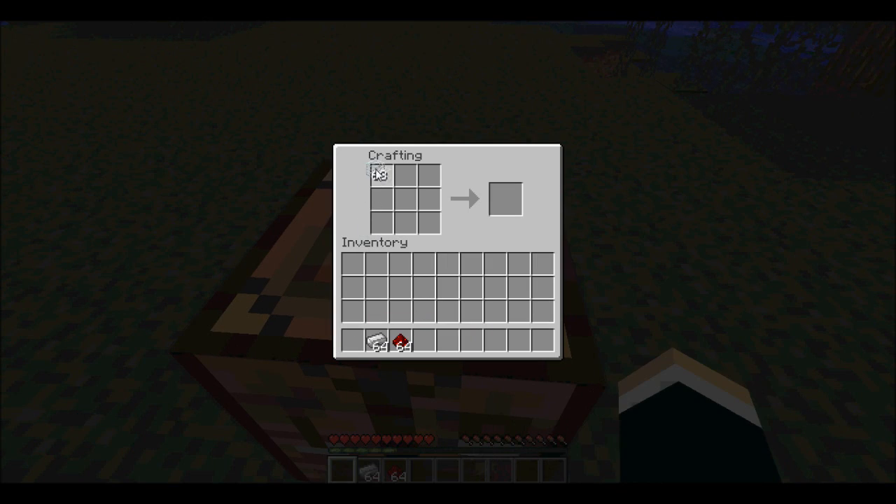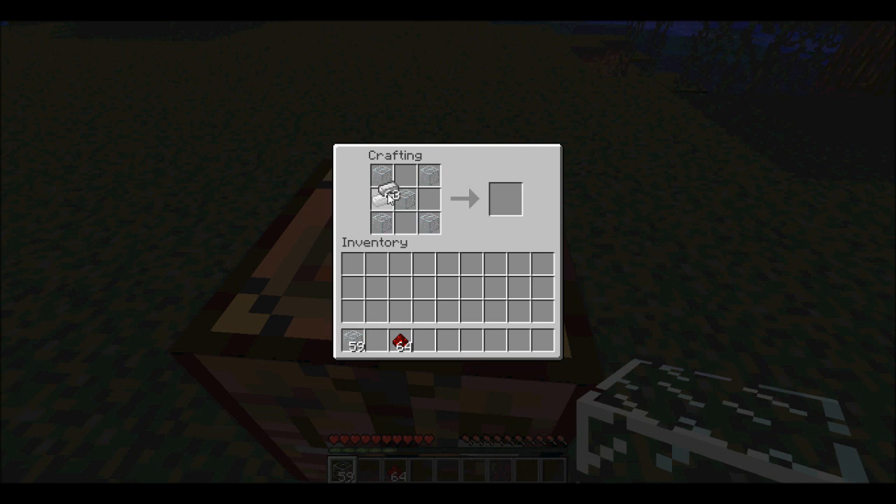First of all, we get the glass and we make a fire show. Then we make an upside down iron bucket and then we put the redstone down the bottom. Now we have a CCTV monitor.